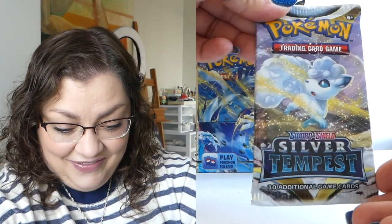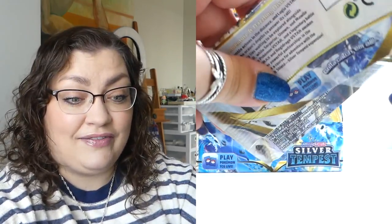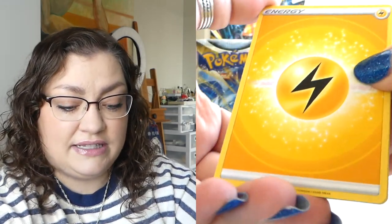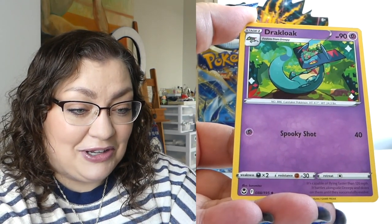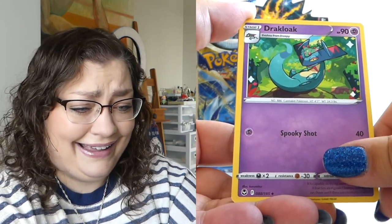Look at the Alolan Vulpix, so cute. And we actually have snow here in Minnesota — I cannot tell you guys the last time we have had actual snow for Thanksgiving. When I am filming this, it's a week before Thanksgiving and we have actual snow on the ground. We've had plenty of Thanksgivings recently where there have been little flurries and stuff, but nothing sticks. We have had snow stuck to the ground for at least a week now. Look at that Drifblim with a little baby on his head — adorable.